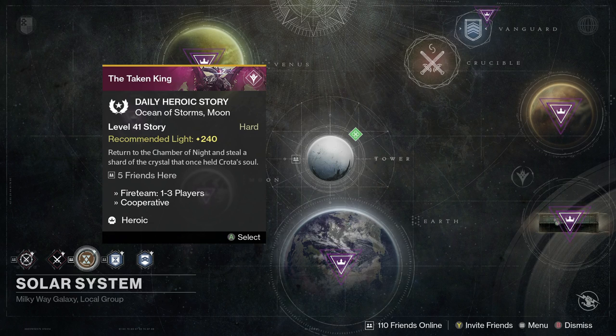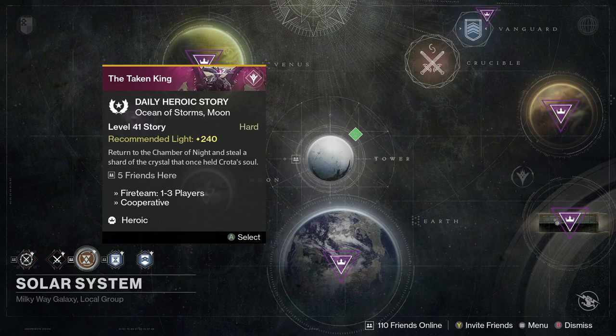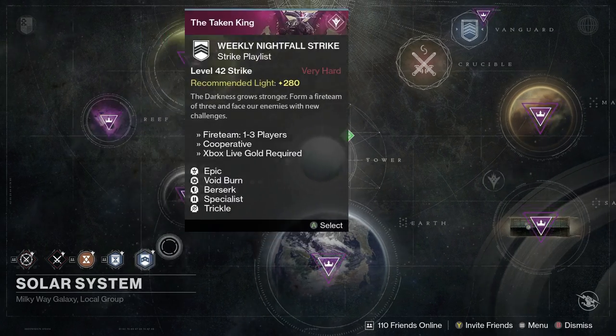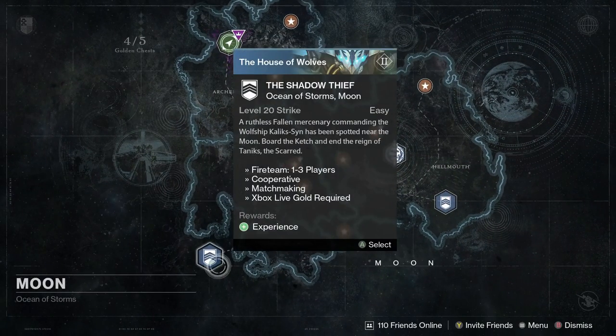There will be a spot where Oryx comes up, and you have to start running away from everything. You have to pick up these orbs to open up the doors. You pass through the first two doors — one orb to open the first door, then two orbs to open the next. Once you go through that door, you run into the next room and you go to the Shadow Thief Strike.